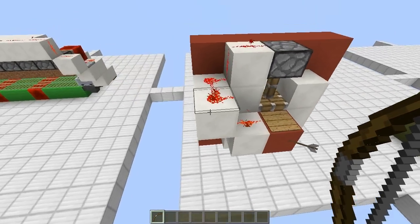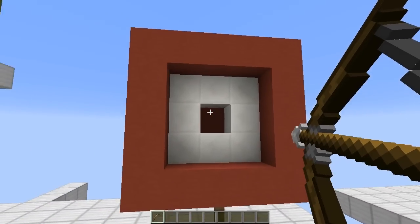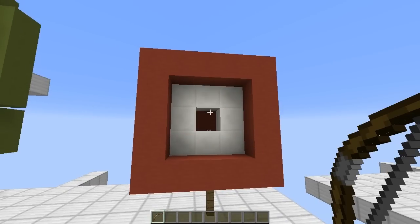The redstone goes up and has a piston at the top. The piston pushes the arrow out of the way. Pretty simple, right?